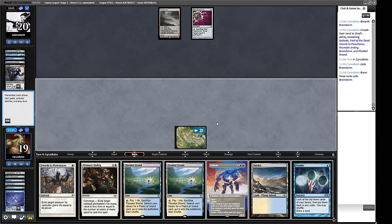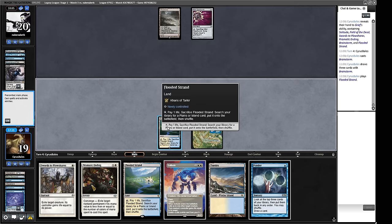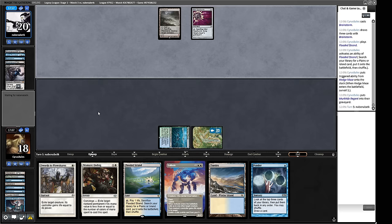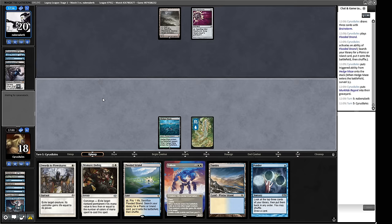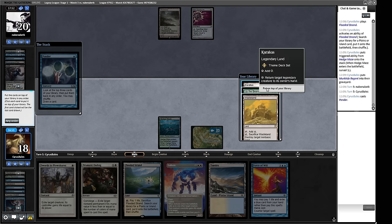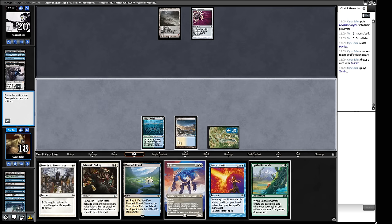They took out our Brainstorm, which is fine. This looks like a good spot to Brainstorm. We've got a fetch land so we'd like to keep that. We're not really interested in Karakas or Field of the Dead just yet — we can probably send those home and deploy this. We don't want to play into our opponent's Wasteland. We'll Hedge Maze instead of Ponder and get rid of that one card. They don't want to get rid of this land because that means they can cycle things. Let's Ponder. We could have just ended this game but we played Up the Beanstalk — we can defend it — actually we can't, we don't have a blue card in hand.